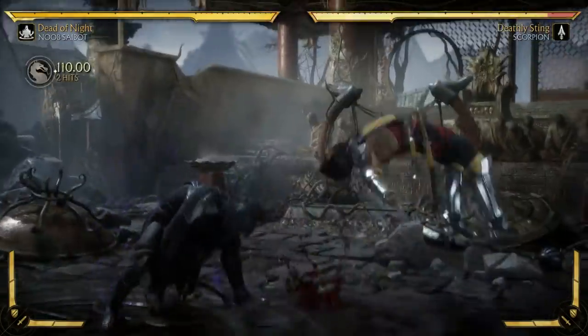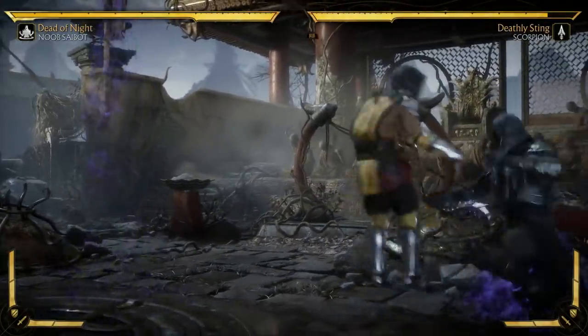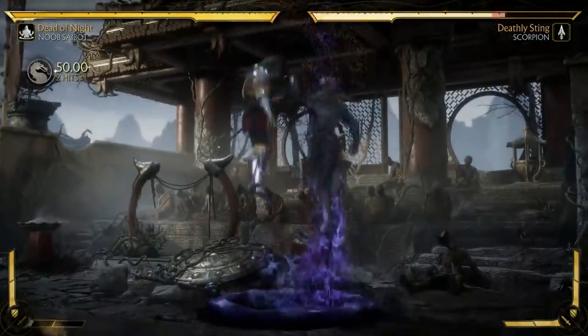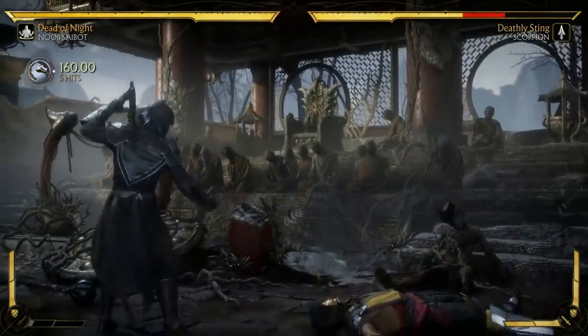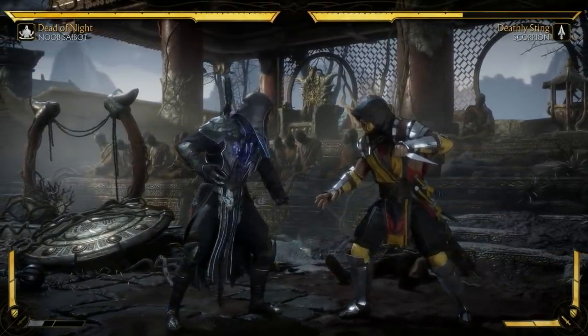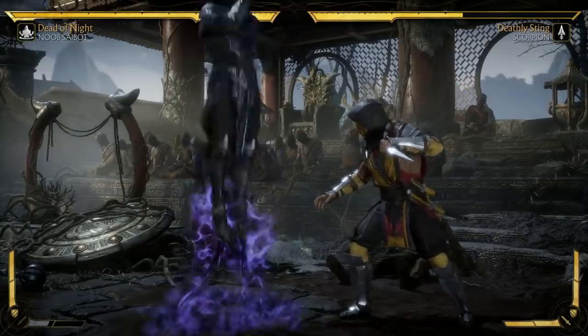And then lastly for his base loadout, his teleport's back — classic teleport. He can amplify it to get additional damage and take him on this fun ride. And the teleport's safe on block. I'm just kidding, I don't think that's true.